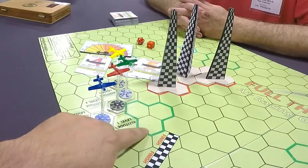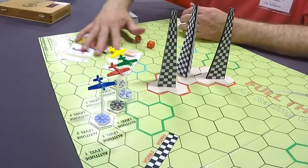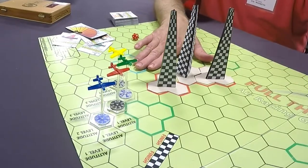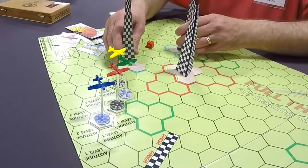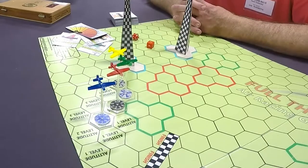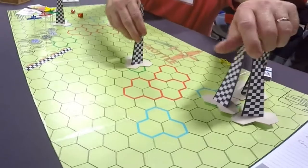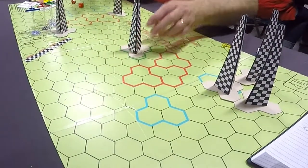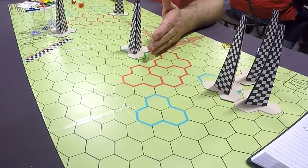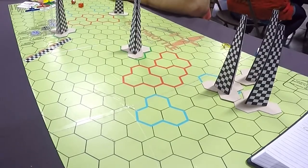Looking at the board, I noticed some different colored starting points for the pylons — what do those differentiate? We have really three courses. There's a red course, which is an oval almost like a regular racetrack. There's a blue course with two more pylons at the other end, which is a little bit wider oval — the biggest course. And then we also offer a three-pylon course in green. The green course is a little more difficult and is the smallest course, with very few straight sections, so you have to maneuver right, left, slip, and turn to get around it.